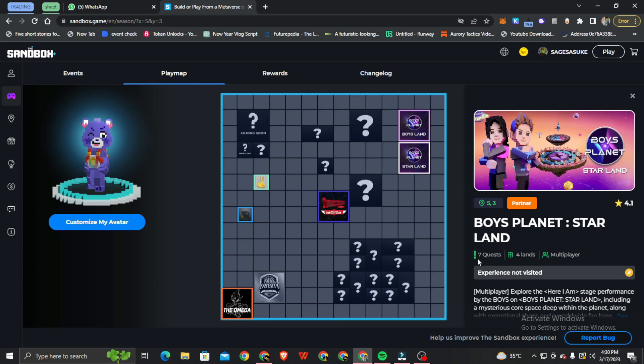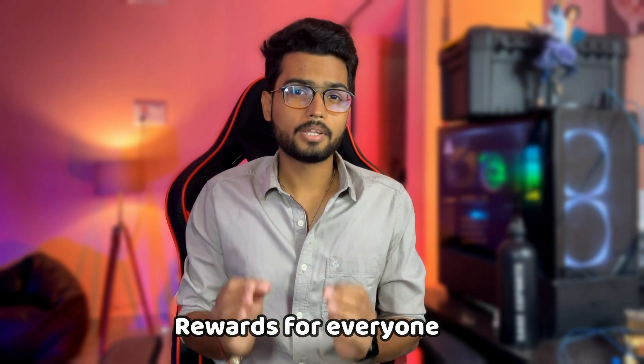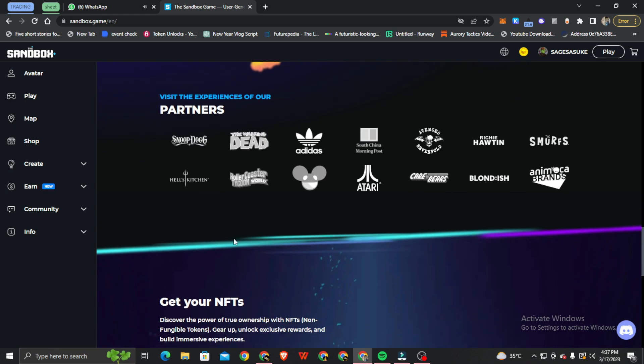It is an easy opportunity to grab — you just have to play this game and the rewards go to each person who participates and completes a quest. In this metaverse there are big brands like Adidas, Snoop Dogg, Atari, and Warner Bros Music. This game shows the potential of brand partnerships, so as a gamer you need to understand all of this.